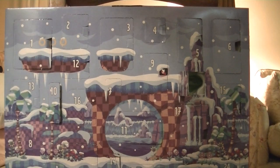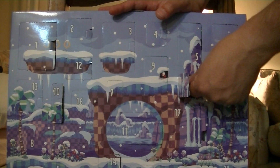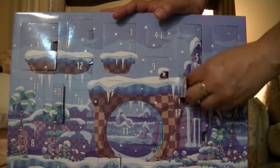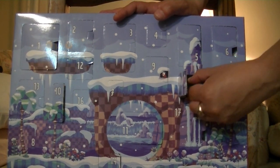In the video games, the Master Emerald looks like it's the size of a coffee table. Also in the Sonic X anime, it was pretty frickin' gigantic, which made it absolutely absurd that Rouge was able to just pick it up and fly away with it.